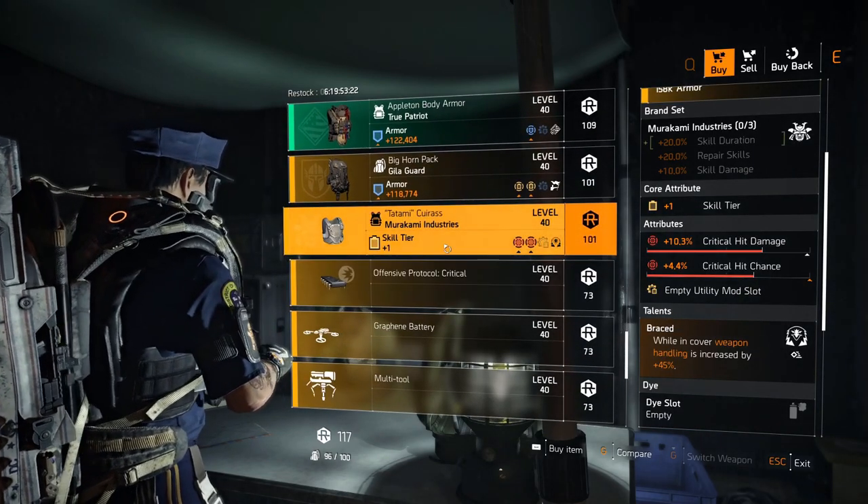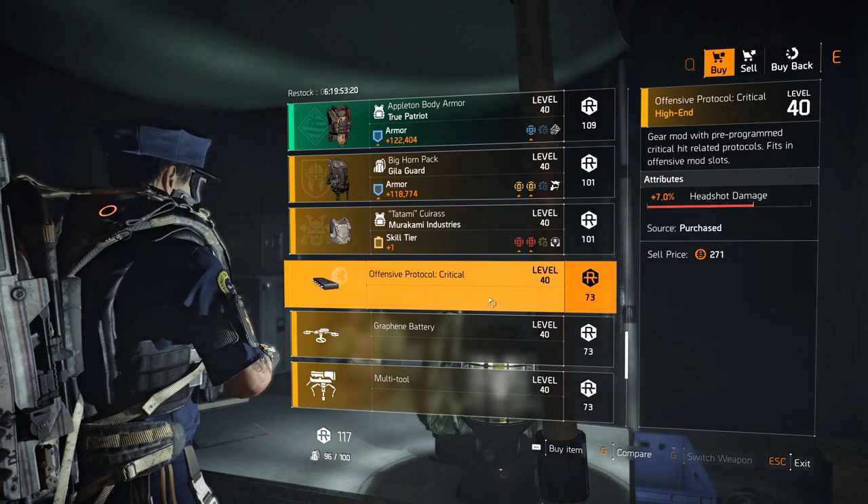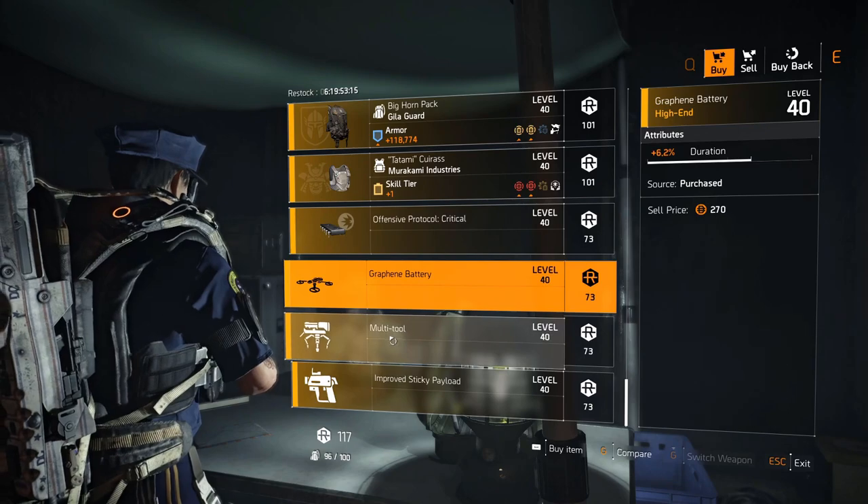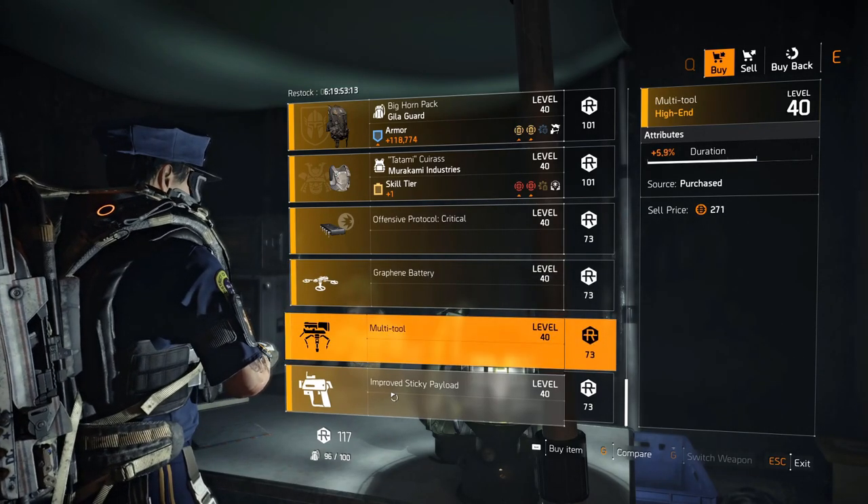True Patriot chest with explosive resistance and armor. Heligard backpack with two yellow rolls and Leadership. Murakami chest with Braced, crit chance, and crit damage — this could be good for a potential hybrid build. Offensive mod: 7 percent headshot damage. Drone: 6.2 percent duration. Turret: 5.9 percent duration. Sticky: 4 percent burn duration.